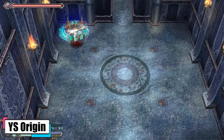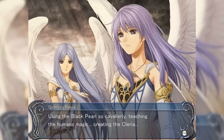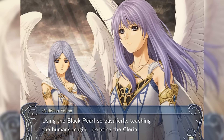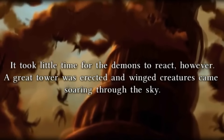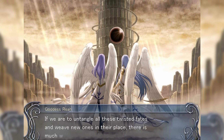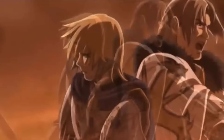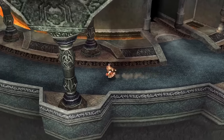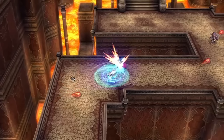Ys Origin. In this action RPG, the magical realm of Ys is overrun by demons. The twin goddesses, Rhea and Fina, use the power of the holy artifact, the Black Pearl, to lift a part of the land to the heavens. Demons construct the Darm Tower to take the battle to the skies. Amidst the chaos, the twin goddesses leave for the surface without informing their subordinate priests. With the goddesses being Ys's last hope, the priests gather three of the kingdom's best knights and send them to Darm Tower to secure the goddesses. Neon Falcom's first non-PC release, Ys Origin is the franchise's initial prequel.